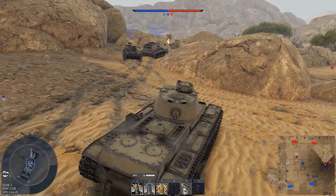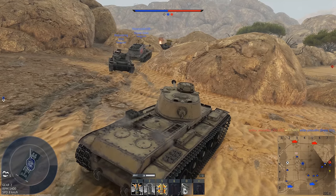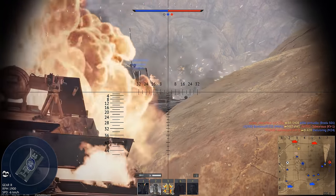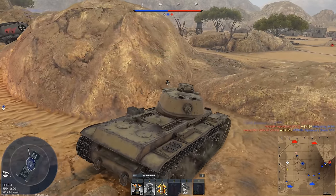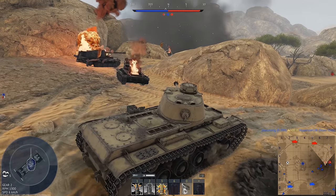Why is the Strv Emil trying to do this? Buddy, you're not built for that kind of life. Oh my god, he blocked my shot — you can't do that. You don't have a turret.